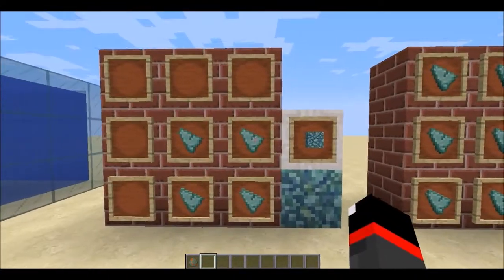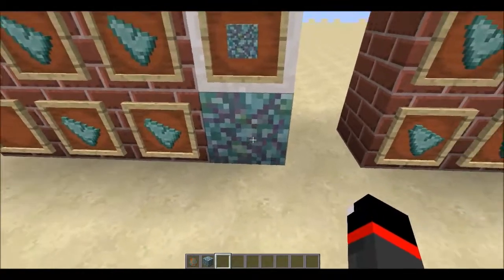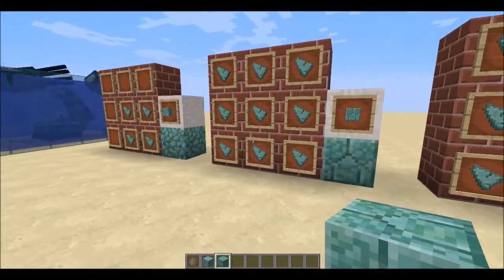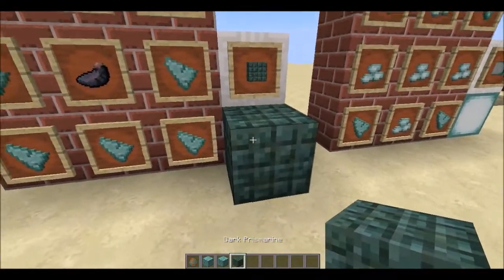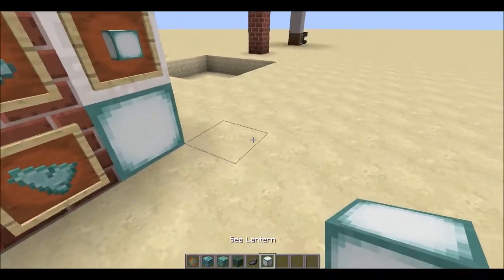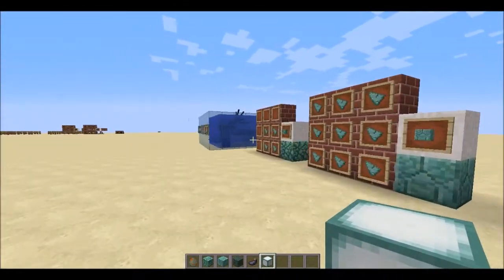Guardians drop prismarine shards and prismarine crystals, used to craft new underwater blocks. Regular prismarine changes color — it cycles from purple to blue to green to brown — which is kind of creepy. Prismarine bricks are crafted with a three-by-three square of prismarine shards. Dark prismarine is crafted with prismarine shards in a square around an ink sack in the middle. There's also a new light source — a sea lantern with a moving texture — made with a cross of prismarine crystals surrounded by prismarine shards.